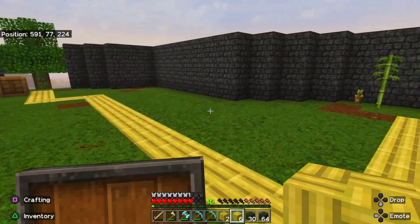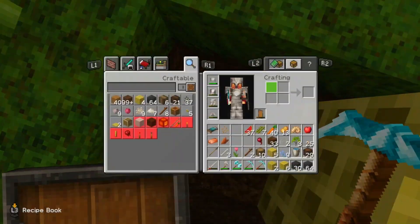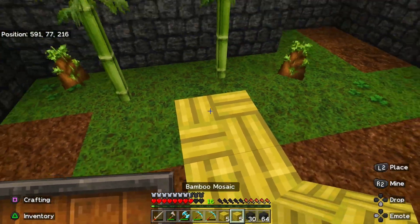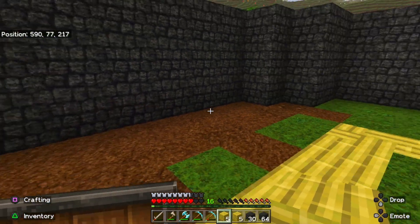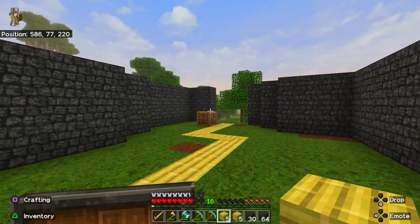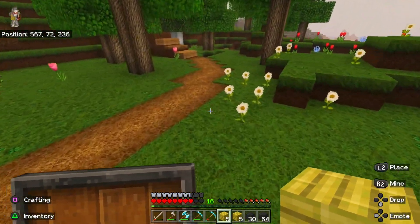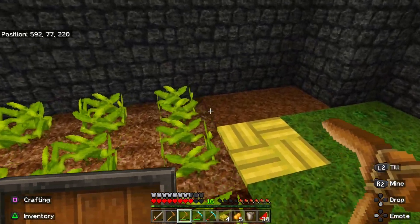Alright I have the little path area laid out — mosaic bamboo, there we go. So yeah, this is gonna actually be the farming district, where we're gonna put all my different farming things except the wheat and the actual animals, because those are way over there. So let's go grab a hoe, let's get to planting. We have beetroot over here and then potato over this way.